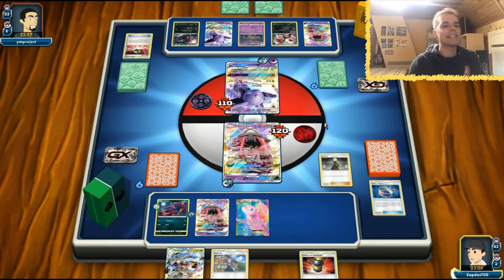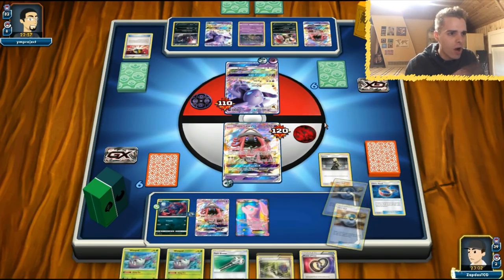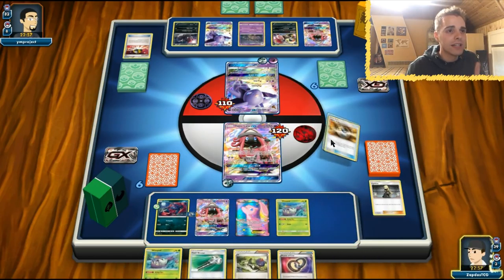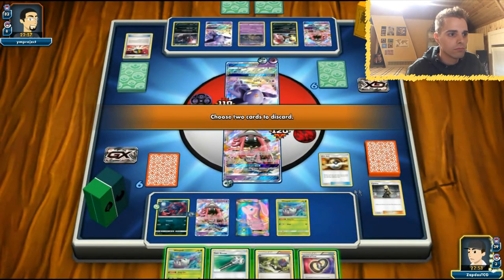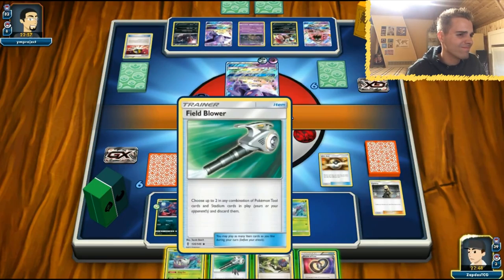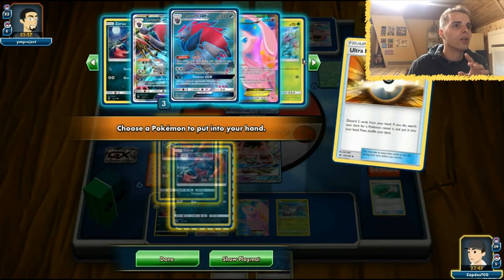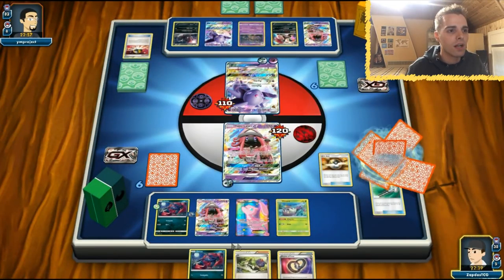Wimpods, come out! Another Wimpod. Field Blower — something I don't need. We're going to get rid of two items here — two items is already risky. We're going to get out another Zorua because I don't see Ability Lock, which is awesome. Our bench is set up and now we rely on Energy Drive.